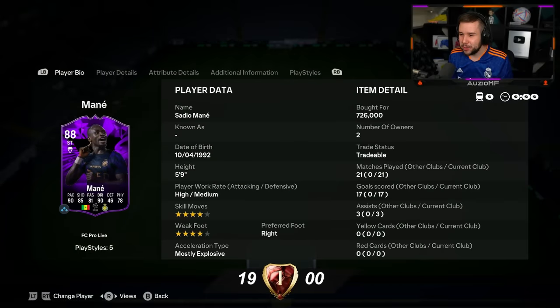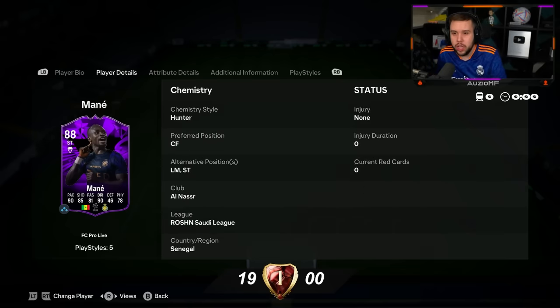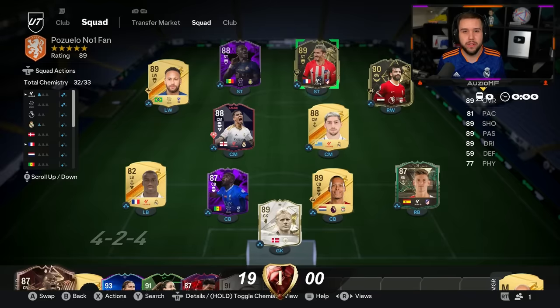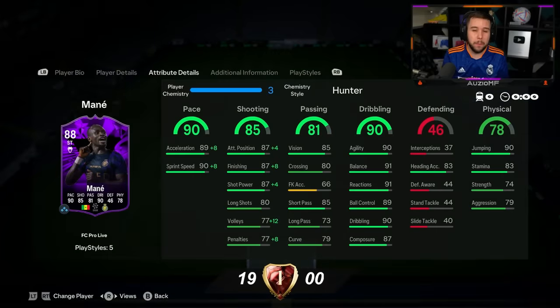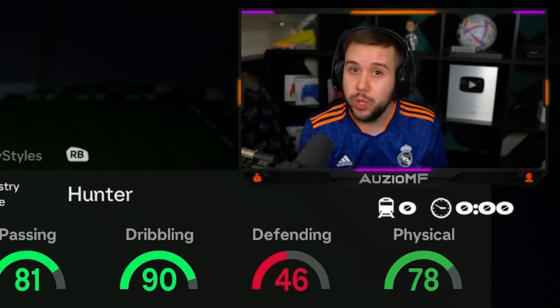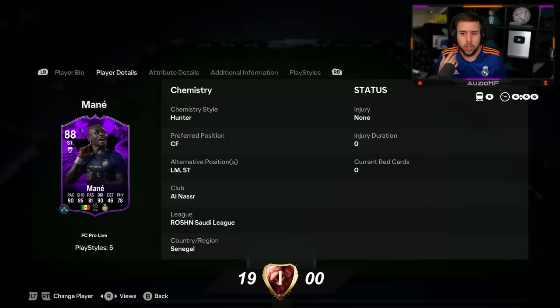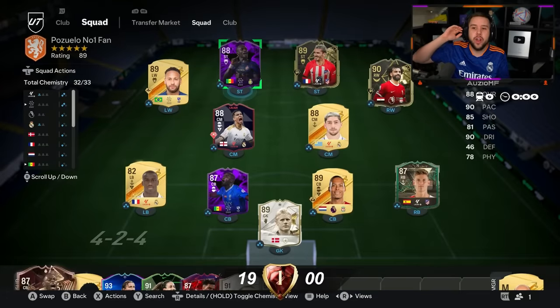How many goals did Mane end up scoring? He ended up scoring 17 in 21 games — keep in mind two people ended up leaving at nil-nil. He is super nice in this game. But the reason this card is not S-tier is because there's nothing insanely overpowered about him — his pace is very good, shooting is nice on the strong foot, dribbling is nice. But S-tier players have something overpowered about them, like Griezmann's finesse shot plus, Salah's finesse shot plus, or Mbappe who's just overpowered in general. For me, Mane is a very high A+ — not S-tier.